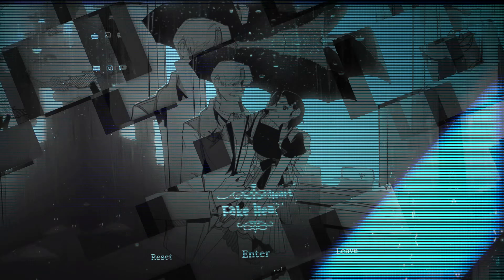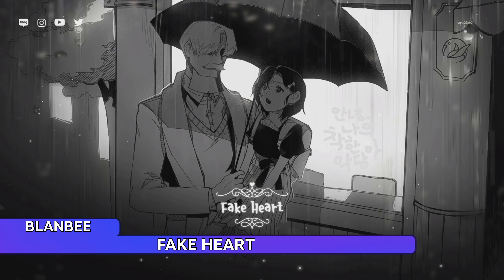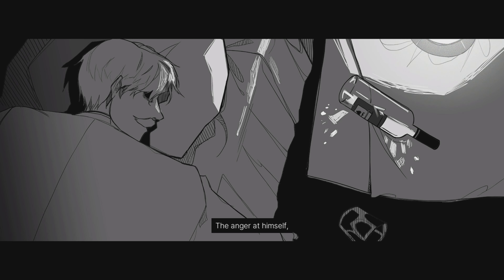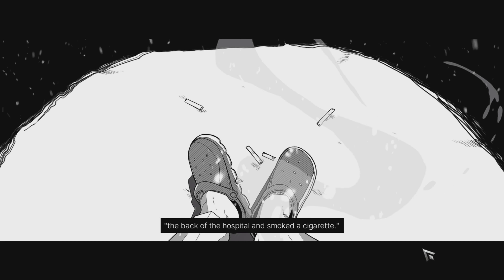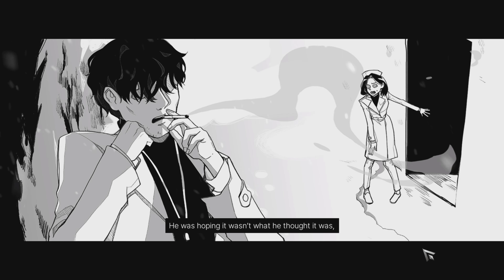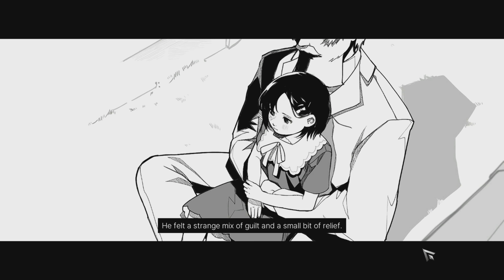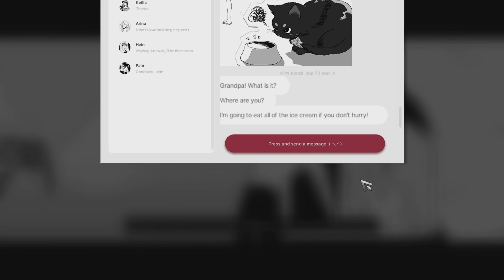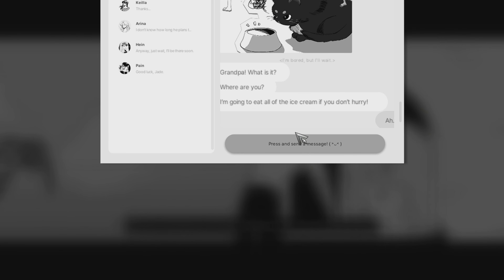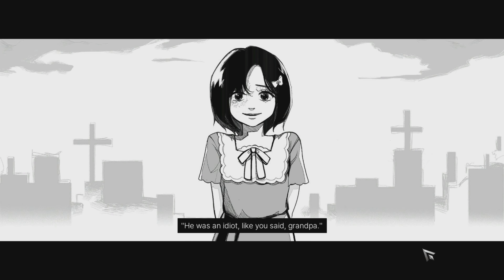This next game is called Fake Heart, an interactive visual novel with a unique black-and-white art aesthetic with splashes of color here and there. What separates it from most visual novels on Steam is its very distinct visual style — it feels like a natural evolution of the medium, putting more emphasis on the visual part. There's really good cinematography with great establishing shots. Unfortunately, I came across a severe issue: the text message response window is completely broken. I hope the devs fix this before launch.